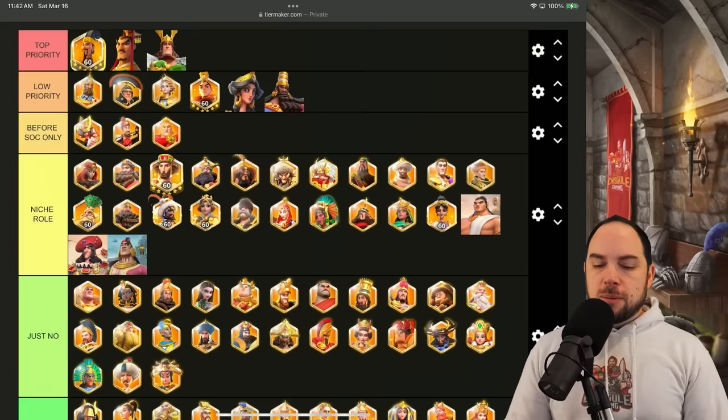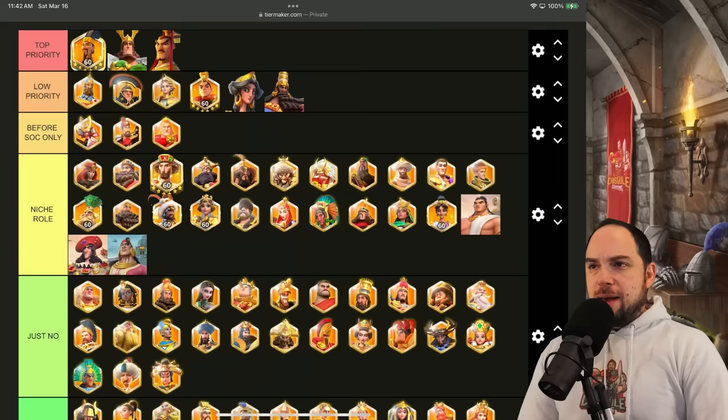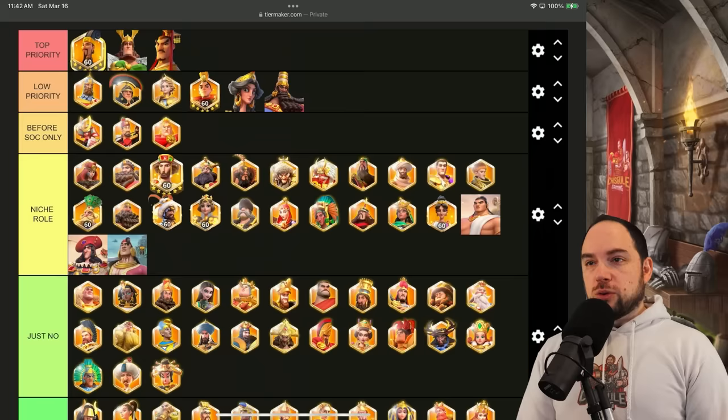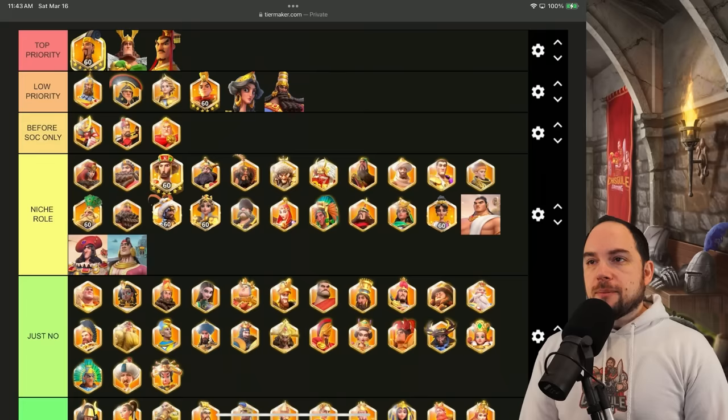You want as many Herman Primes sending poisons onto the field as you possibly can. If you're a new player wondering why you don't have these commanders — many of them only become available in KVK season three and beyond. I feel extremely good about the top priority row, the low priority row, and now about 'before season of conquest' as well.